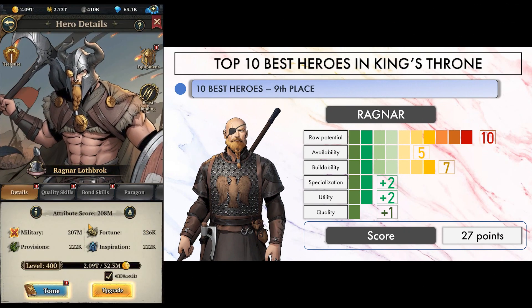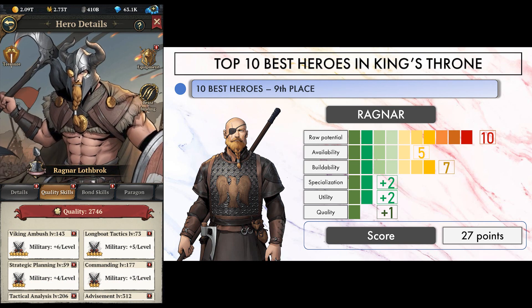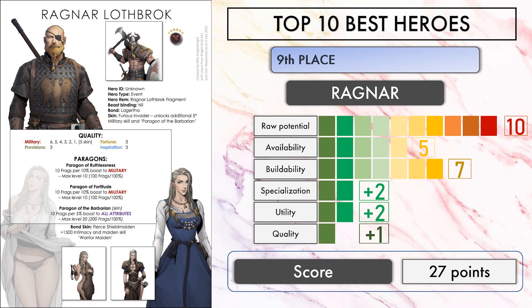Our good Viking friend Ragnar stands proud at 9th place. His raw potential is incredible even as of today — with a whopping 300% military bonus paragons, you can really wreck havoc in alliance championship with him. He usually is tied to the naval warfare event, and even though this event only happens on occasion, you can grab a handful of fragments in one sitting. We also saw him as progress rewards or final ranking rewards of a spend gems mini event, and he can be an option from amber DIY store at 50 bucks. The only thing missing is a 7-star military quality skill, but his 6-5-4-3-2-1 lineup is still solid.